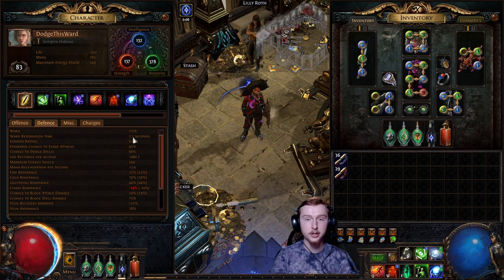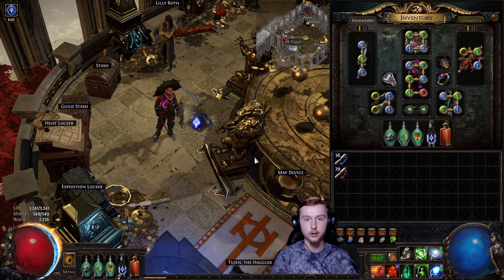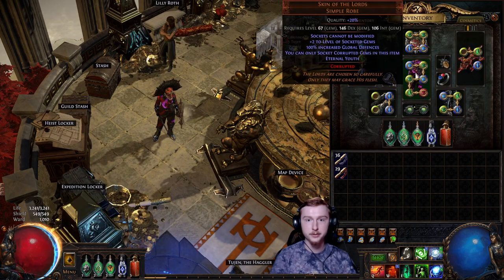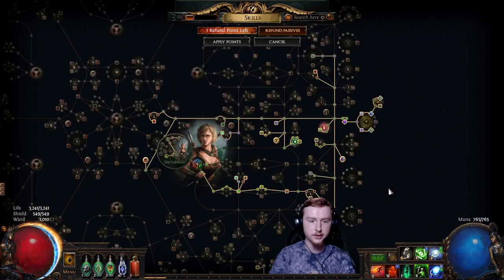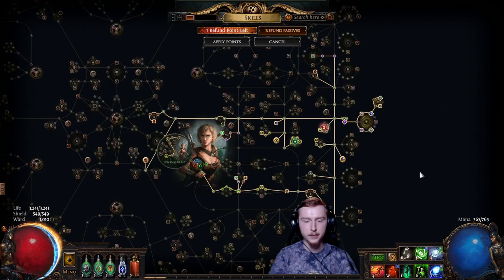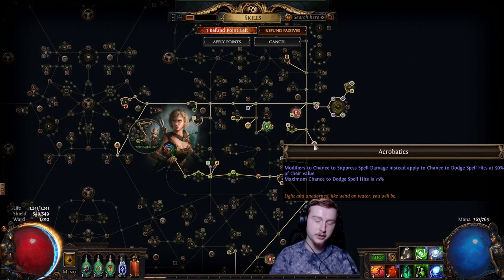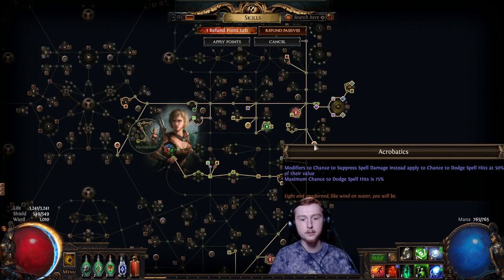That's already very, very good. After 2.1 seconds of having lost our Ward, we will get all of our HP back. The second part of the tank is going to be all of our evasion rating, which we're simply going to be getting from an evasion flask, the global defenses from Skin of the Lords, eventually Grace, and Wind Dancer. For spell dodge, we are getting it from Acrobatics and then eventually capping at 75% via spell suppression. People tend not to take this, but I am, because I don't want to be getting hit and losing my Ward.